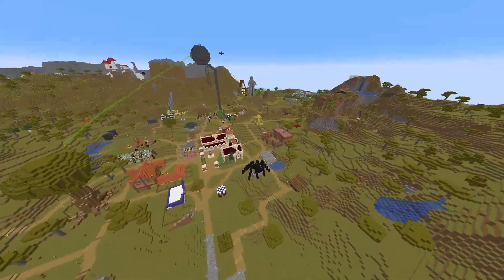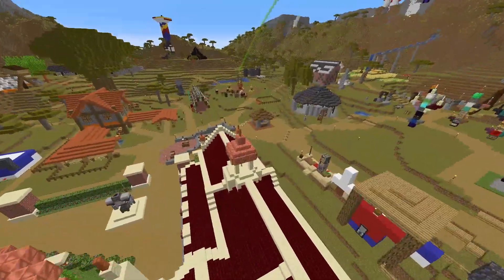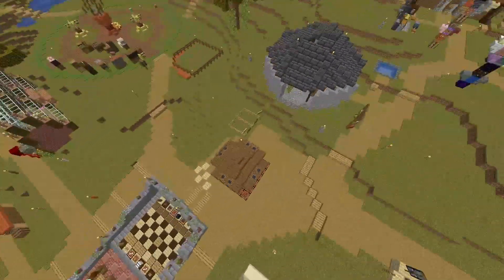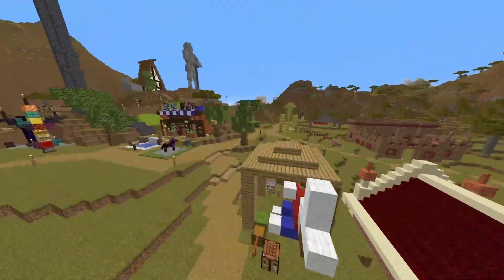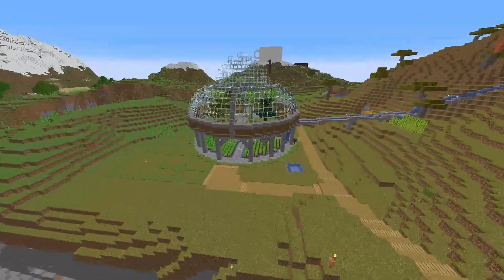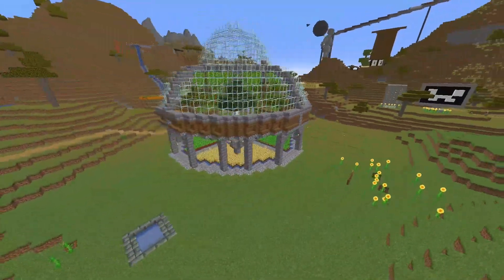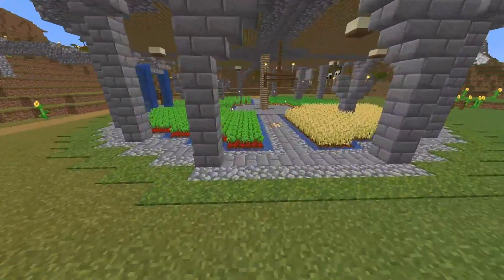I worked on this little guy here — it's a little lost and found, not much to it. And there's a starter house too. Let's fly over here — this is my starter base, not really much of a house.